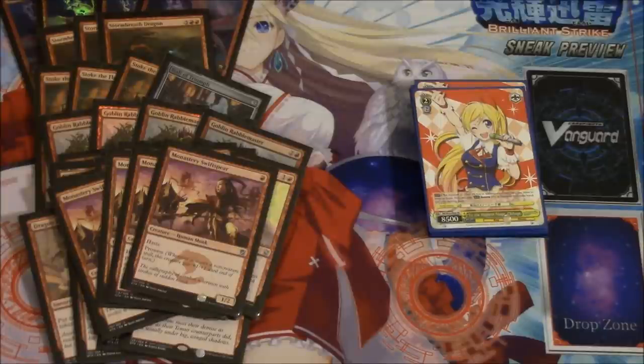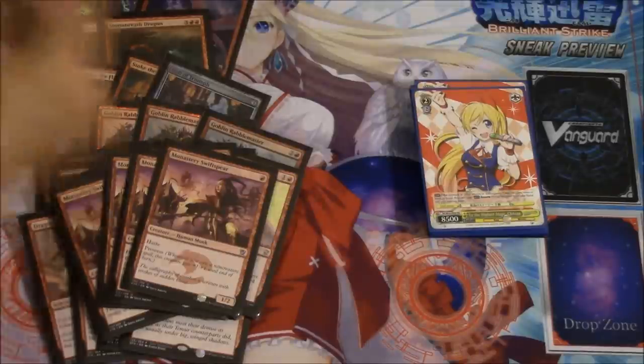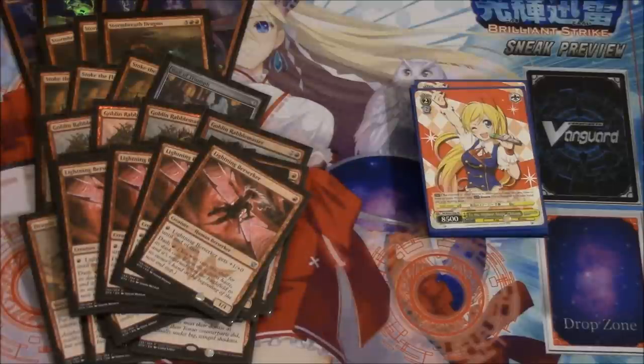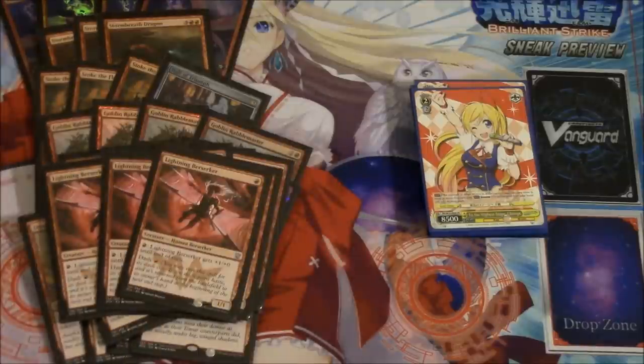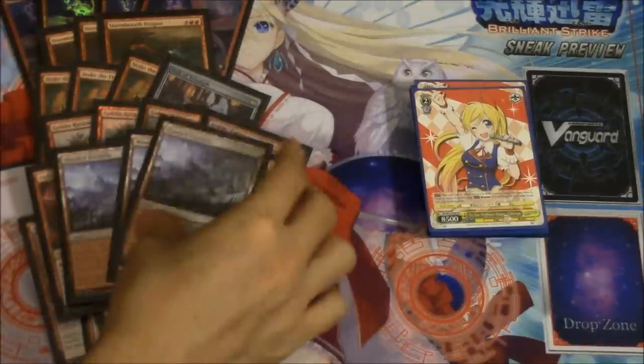A lot of times they are less than 14 because of the fetch lands, so you can do even better — you can Draconic Roar, kill a creature, attack for five. Lightning Berserker — this card is always going to be dashed late games; early games it does a tremendous amount of damage, and essentially it's your card advantage if you consider it that.